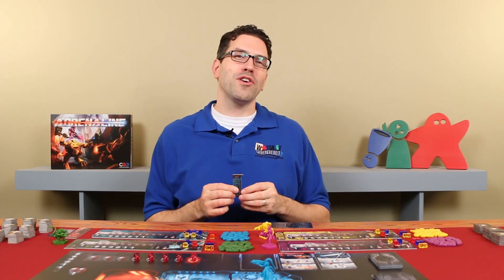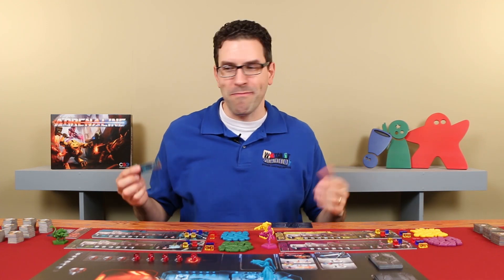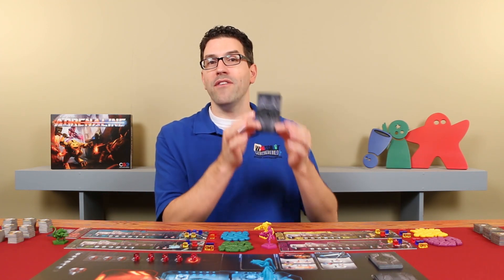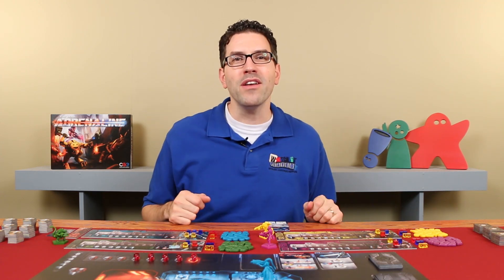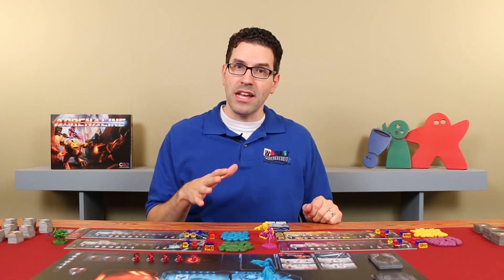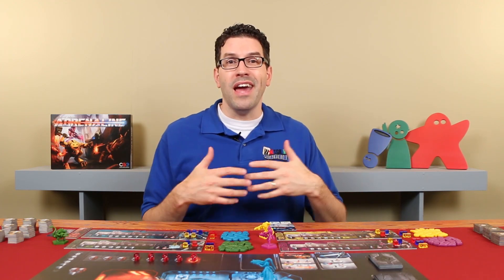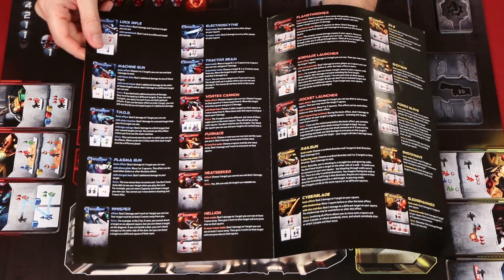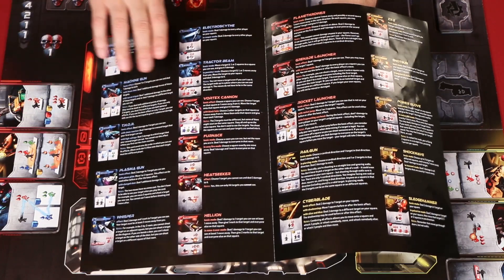The final action is the crosshair symbol on your action tile — this represents shooting. To shoot, you'll need to have a loaded weapon, which is represented by the weapons in your hand. As long as you have a valid target, you can fire by playing that weapon face up in front of you, and then potentially paying additional costs that might allow you to boost the weapon's effect. Once the weapon is placed face up in front of you, it's considered fired and unloaded. All the weapons in the game are unique, and there is a handy guide included that you can look at to understand how the different weapons work if you have any questions.